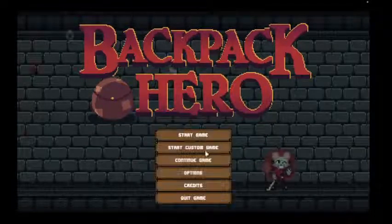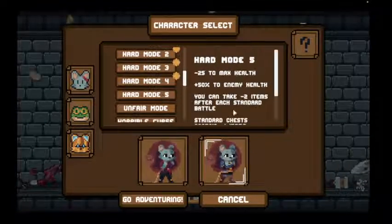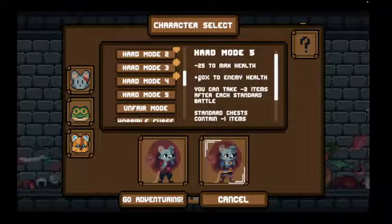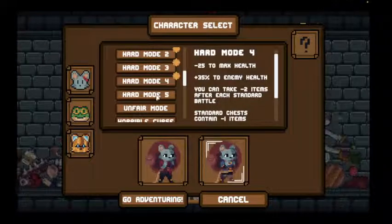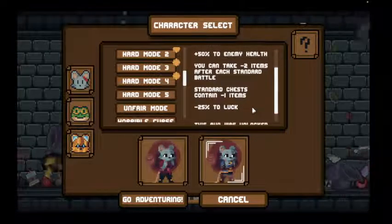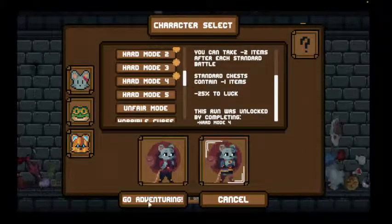Hello everybody, welcome back to another episode of Backpack Hero — the second to last one for a long time. It's hard mode level 5, which is minus 25 to max health, a whopping plus 50% to enemy health, as opposed to minus 25 plus 35% in hard mode 4. Standard minus 2 items after each battle, minus 1 item from chest, and an additional minus 10% luck from hard mode 4, so now it's up to minus 25%.